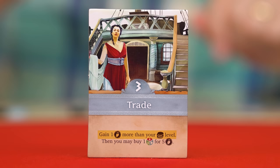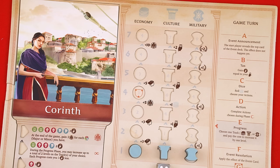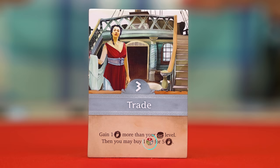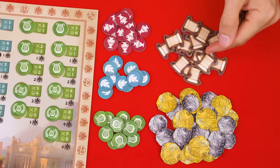With the trade tile, you gain one drachma more than your current economy level. We check our economy level on the personal board — currently our marker is at level one, so we collect a total of two drachma. Then it says you can spend five drachma to buy a single minor knowledge token of any type from the supply. These are the three types of knowledge tokens; when you buy one, place it in front of you and we'll see how these are used a little later.